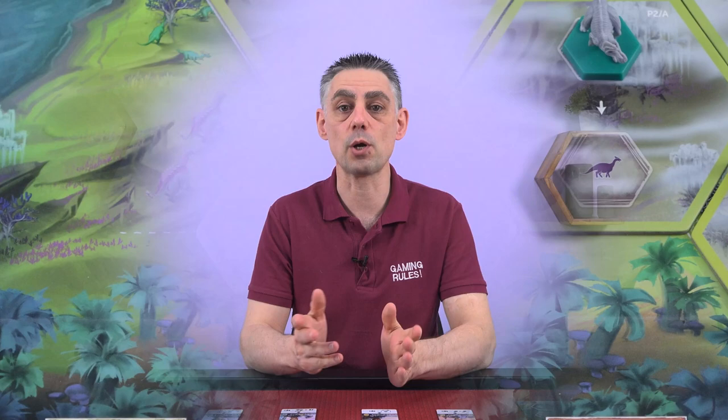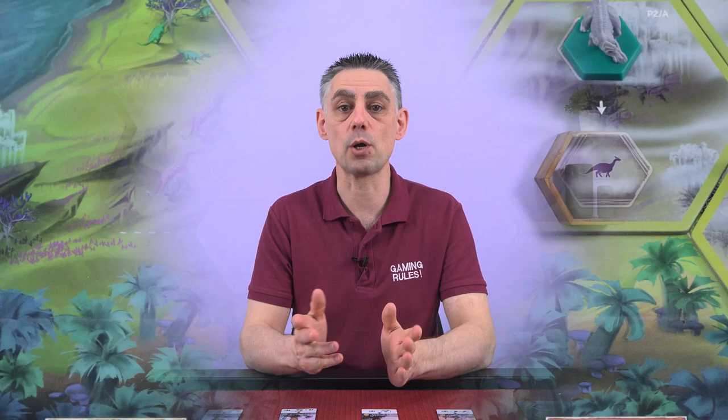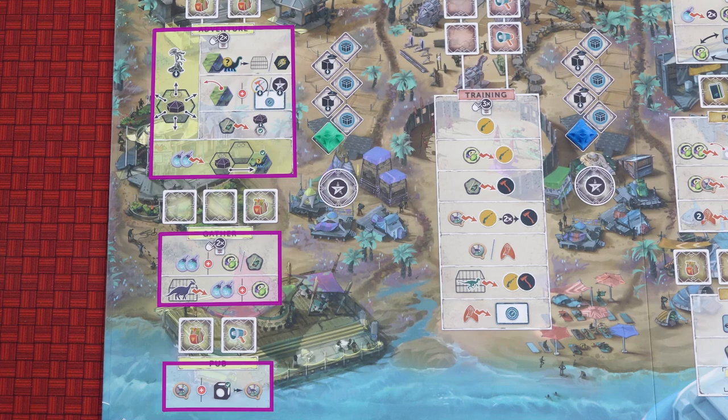In the sustenance zone there are three possible effects. The pub works the same way as episode 1 — you gain one story, plus another story for each of your dice currently in play. The gather effect allows you to choose one or both of the options: gain two glowberries and then either gain one food or one island resource; and/or release a previously captured shieldhead dino to gain two glowberries and one food.